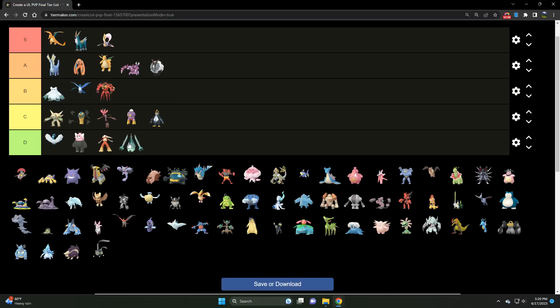We've got Empoleon — a C tier Steel/Water type. There are just better Steel and Water types in the meta. If I want a good Water type, I'm going Swampert 100%. If I want a good Steel type, I'm going Registeel. Empoleon is still decent but it struggles against the titans of the meta — most notably Cresselia and Giratina — and with the Swords of Justice now in the meta, Empoleon has just seen better days.